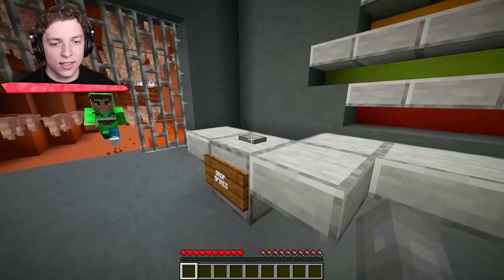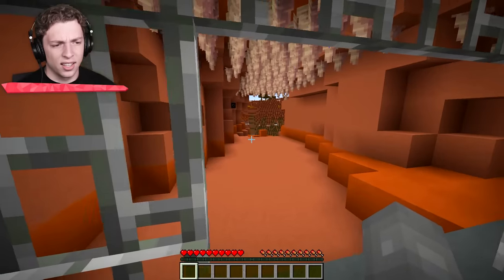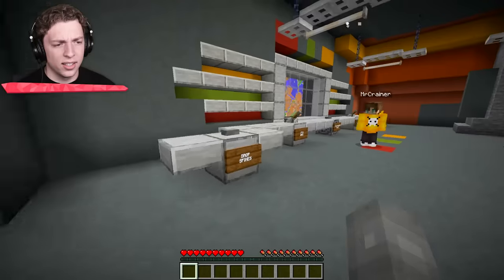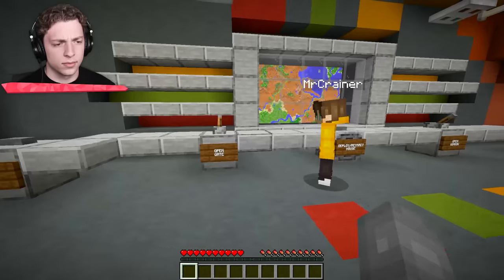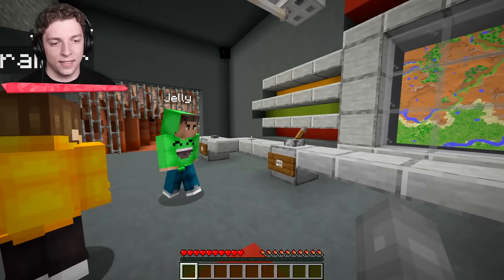Drop spikes to protect us! Do it, do it! That's how you make a secure base. Wait, there's a camera over there as well - I did not expect that. So when somebody tries to break in, you can drop the spikes and kill them.